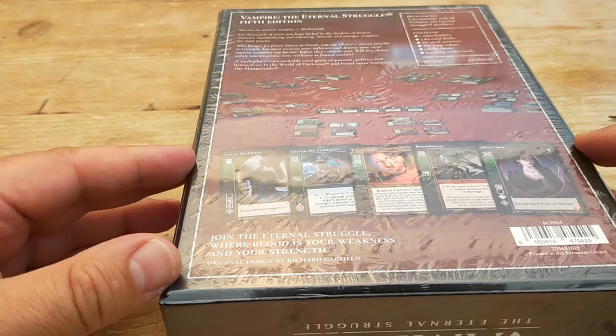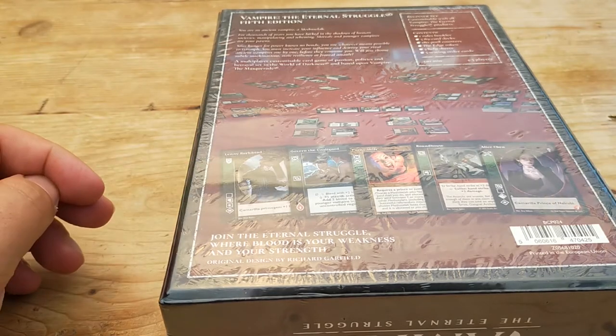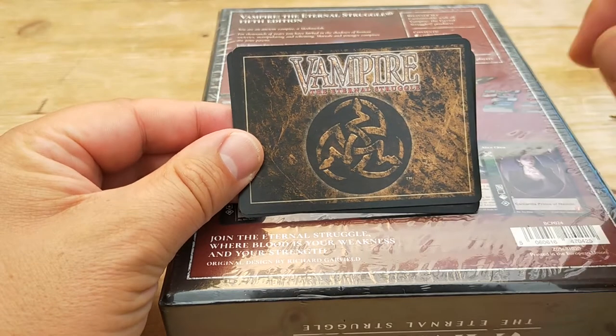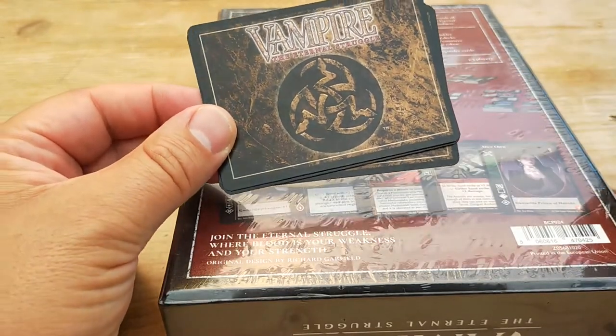All the artwork that they can has been reused, new artwork has been commissioned, and they've put these cards together. Now the card decks are a little bit different. I did get this little bonus set here. I believe it used to say Deck Master at the bottom, but was it Black Chantry?